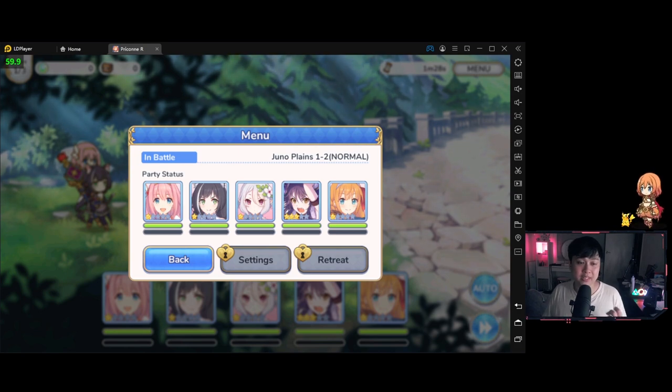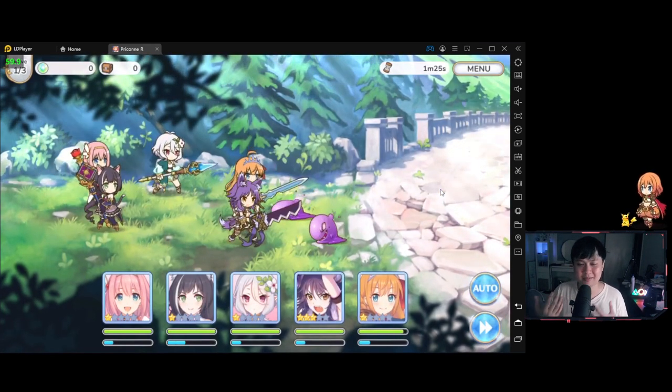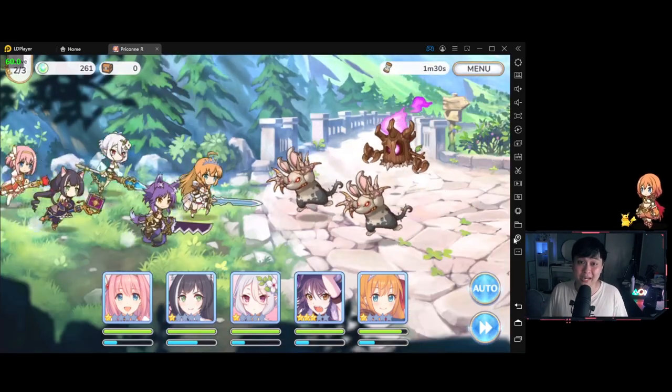We are now in Juno Plains 1-2 in normal mode. I want to go through the battle system quickly. We have a team of five units: Pekorin up front, Makoto second, Kokoro third, Kiaru fourth, and Yui fifth. Their positions are predefined based on how far they are from the front. For example, Pekorin's position is 300 units from the front, Makoto's is 350 — so Makoto stands behind Pekorin. Mages and healers sit in the back line at about 700 to 900 range. You can't really change these positions as they are inherent stats.